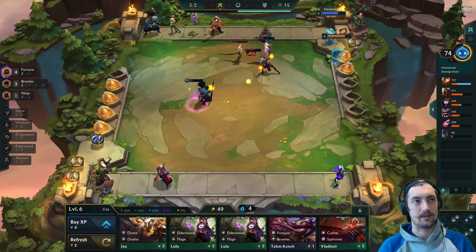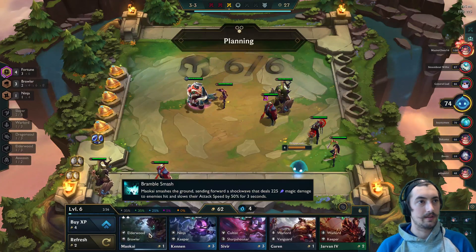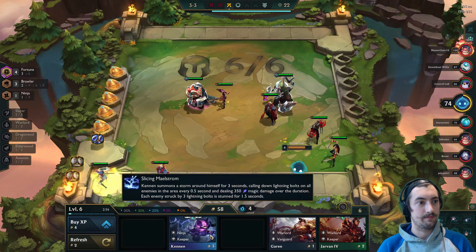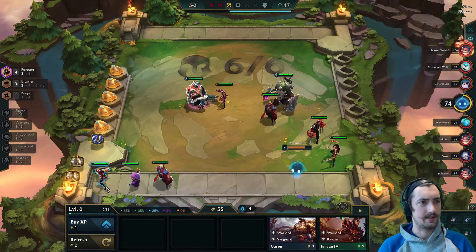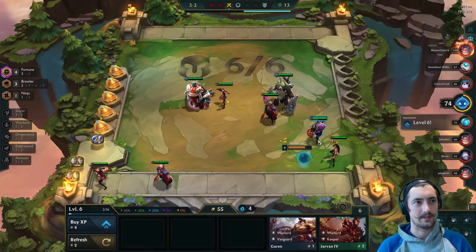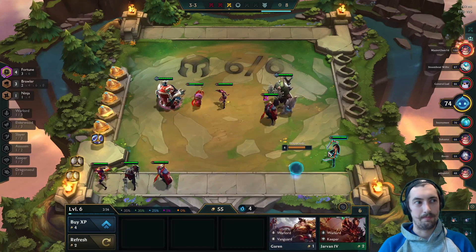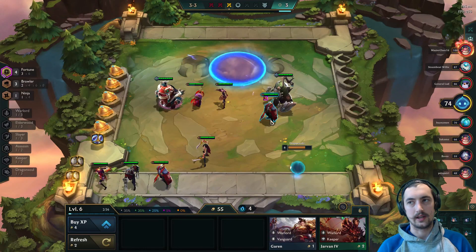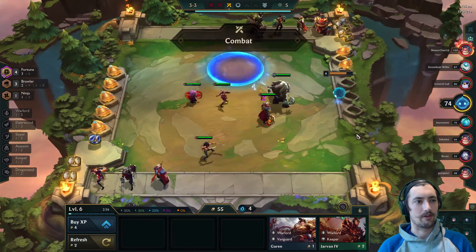I have the Katarina in the off chance I get a two-star before I get a two-star Darius, but I'm not a big fan of playing six fortune especially at diamond-plus elo because people are just going to take advantage of it too hard. At 3-3 we do get a natural upgrade for our Maokai, which is pretty nice. The best play would probably be grabbing J4 and swapping it out for Katarina to get the keeper passive in.